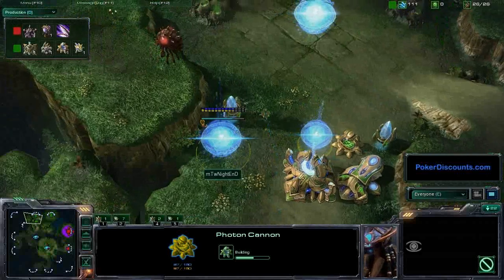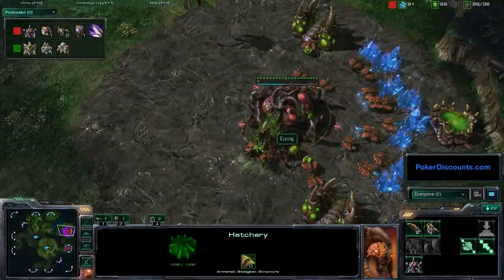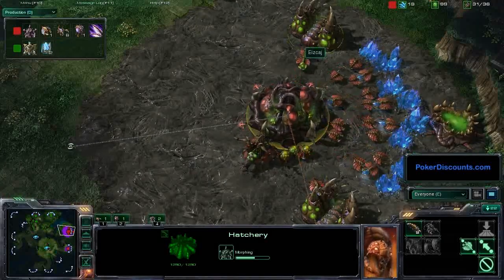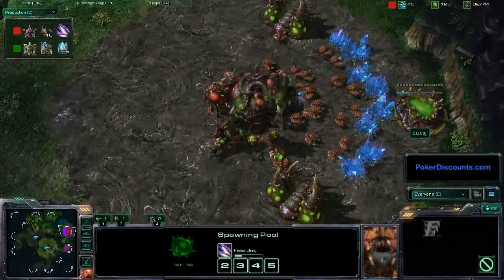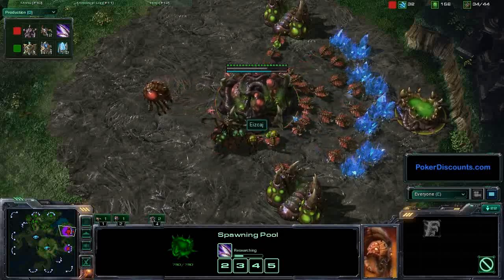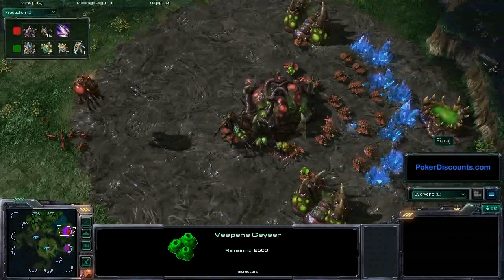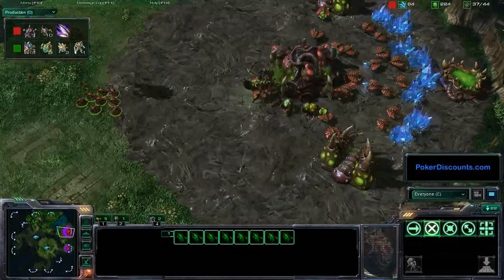Two cannons are in place to stop any Zergling aggression at the front door. Sierra's natural hatchery is up, and he's starting to morph his first hatchery into a Lair - so we'll finally see what this gas accumulation is for. He is getting Zergling speed now with some of that gas. I would probably bet against Mutas, because he's not saving huge amounts of gas. With the smaller gas amount, it's probably just going to be Hydras. He's rallying his Lings over here.